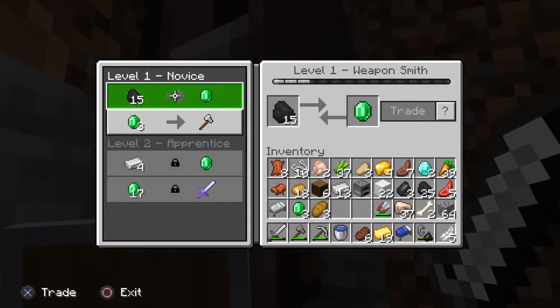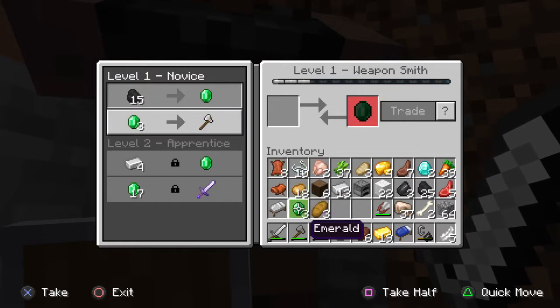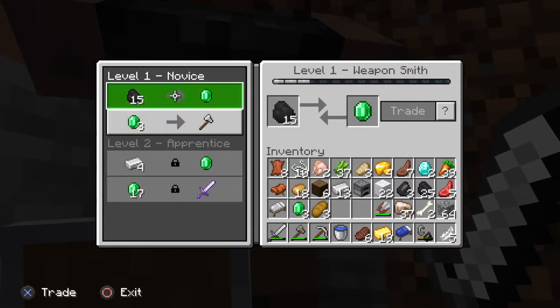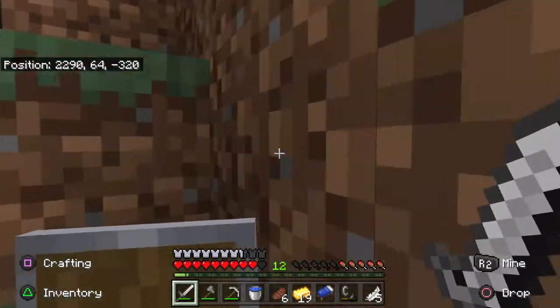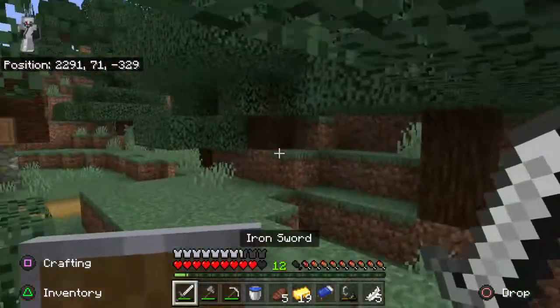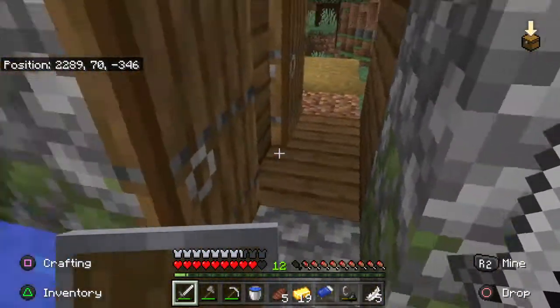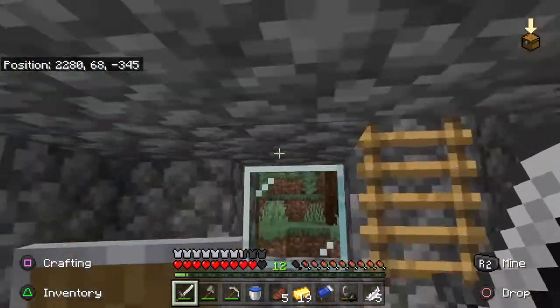Hello man, how's it going? Three emeralds for an iron axe. I kind of stole three emeralds from them already. What's this sword? If I trade with them enough, I could potentially get that sword, and if it has fire aspect, that could be really good — then I don't have to do the fire strategy and my food would already be cooked.